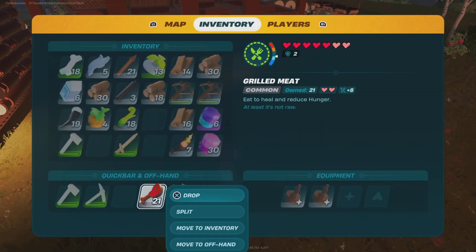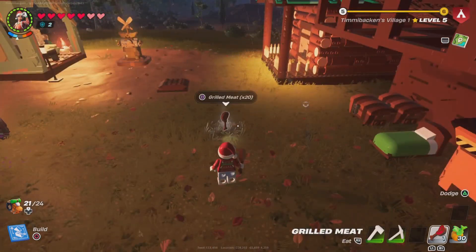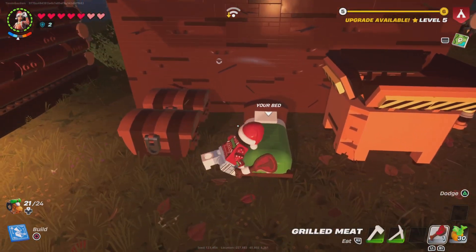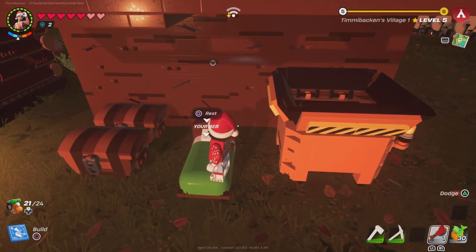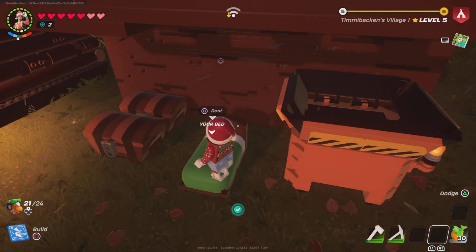Then you need to drop almost all your food — it could be pumpkins, meat, or anything else — you just need one of them. Eat one and then spam the rest button. For me it's square.